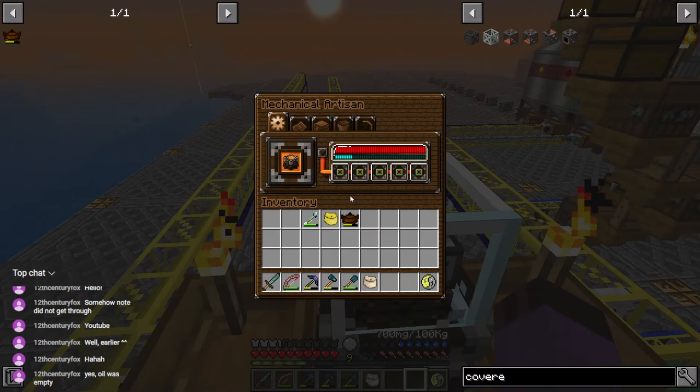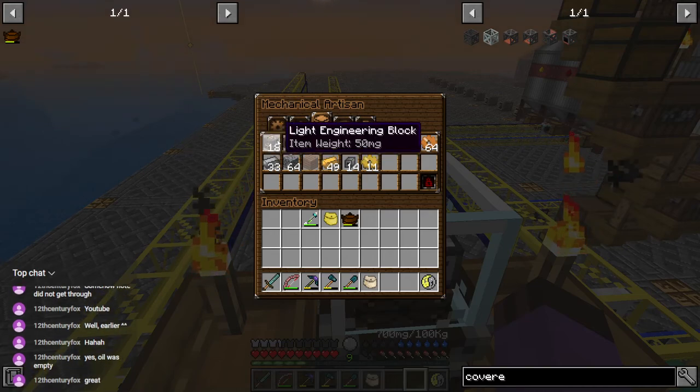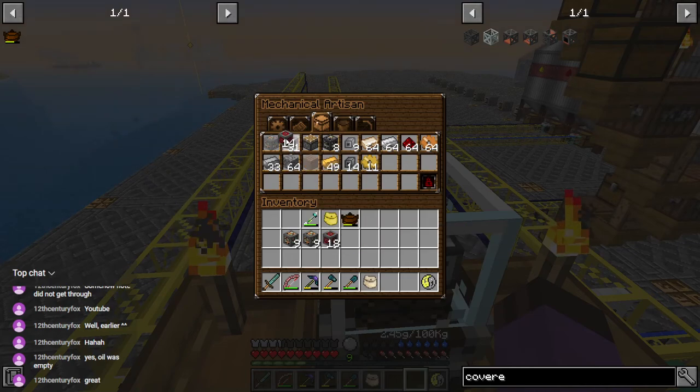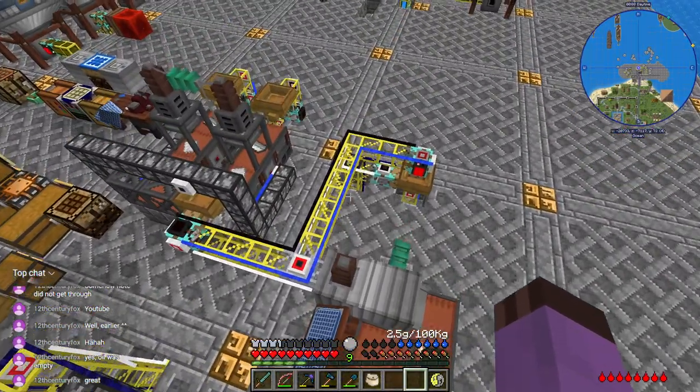Current goal is to get some crushers together and start producing more sand, because I'm going to need a lot of glass for a lot of pipes. And it's looking like we might actually have enough already - we didn't need to build these by hand. That's a wonderful feeling.